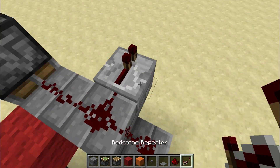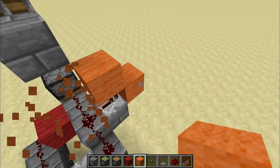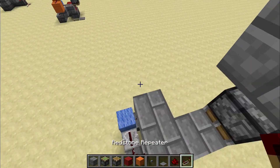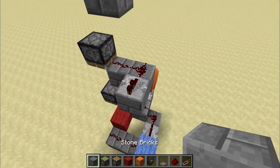Now here is going to be a one-tick repeater. We're going to bring the power up with this. Now we're going to come this way. Put a repeater facing the other direction this time. Once again, more redstone dust.